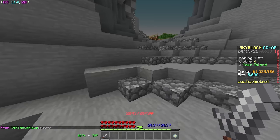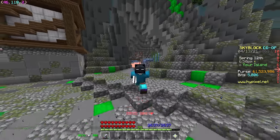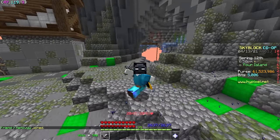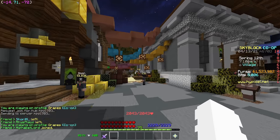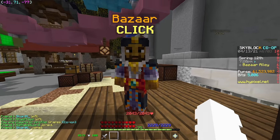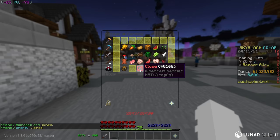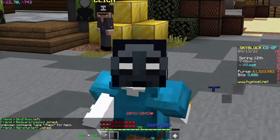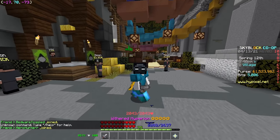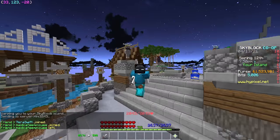I'm going to be showing you guys some of the best Bazaar flips you can currently do on Hypixel SkyBlock right now. If you don't know what Bazaar flipping is, you head to the hub, go to the left, and there's a Bazaar NPC you can right-click to open the menu. Or if you've eaten a booster cookie, you can do /bz anywhere to bring up the GUI.